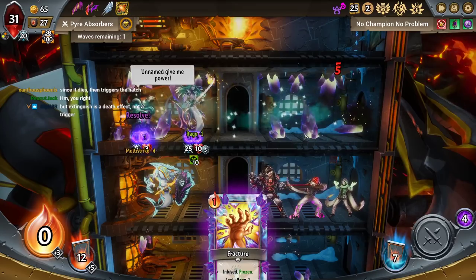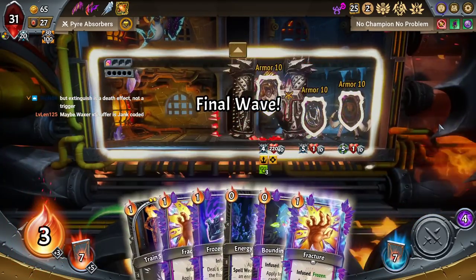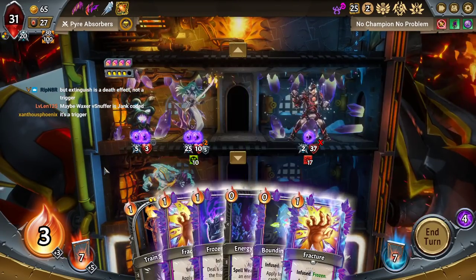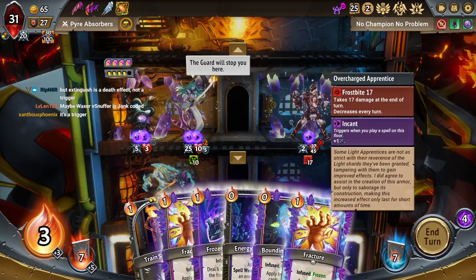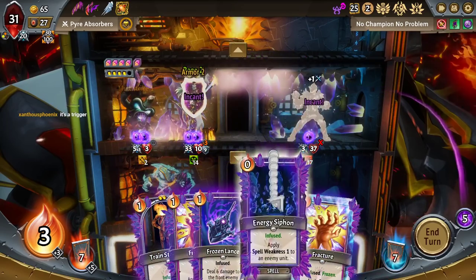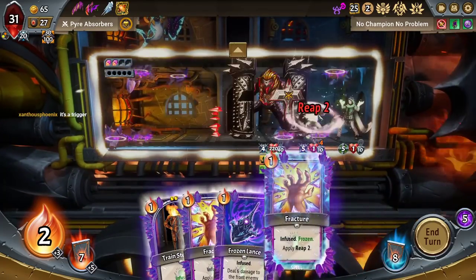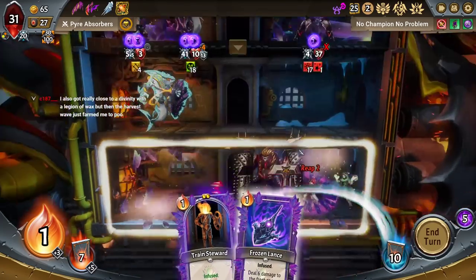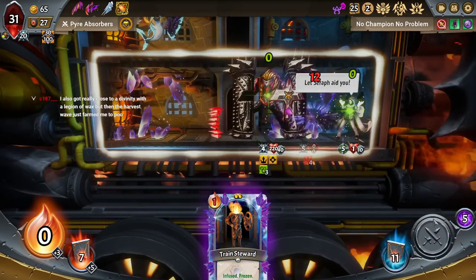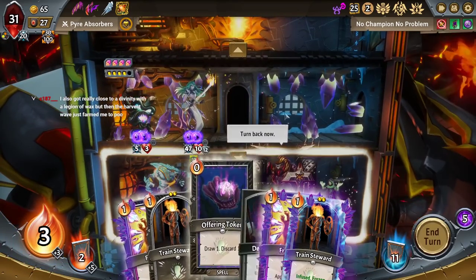Got back to playing long trading. Got two divinity wins yesterday. Hell yeah. Extinguish is a death effect, not a trigger. If you were to read extinguish, it would just say 'triggers on death' or something like that. Postal divinity with rage in the blacks. Harvest wave — oh yeah, the harvest wave, dude. Every fun strategy dies to the harvest wave.